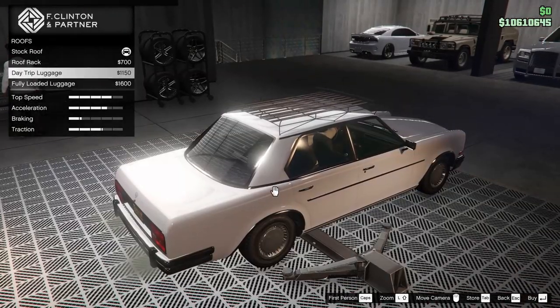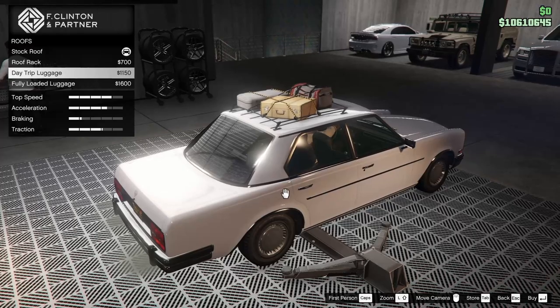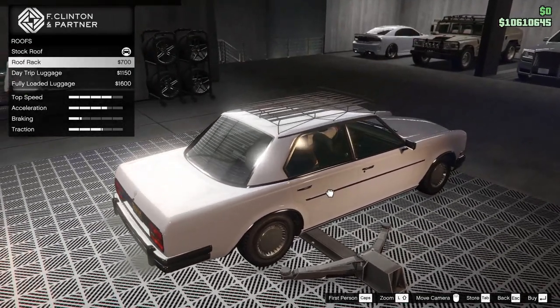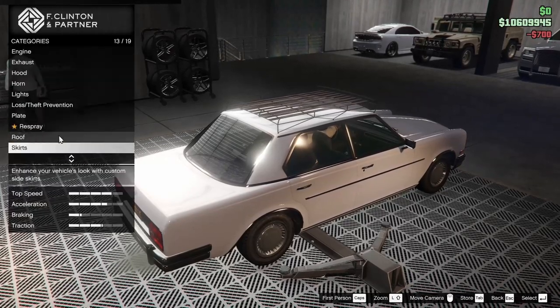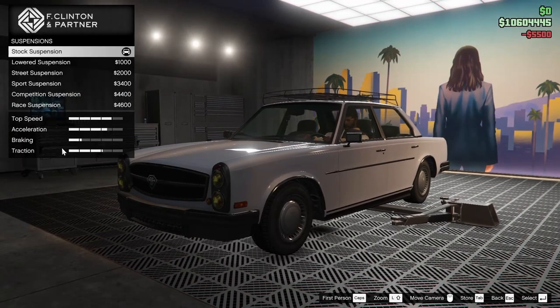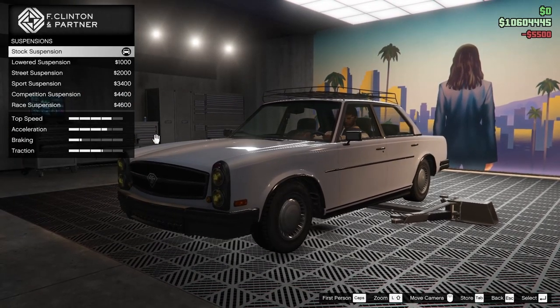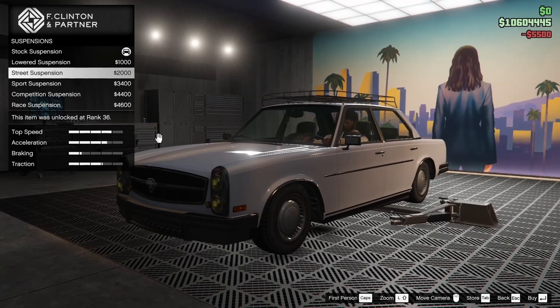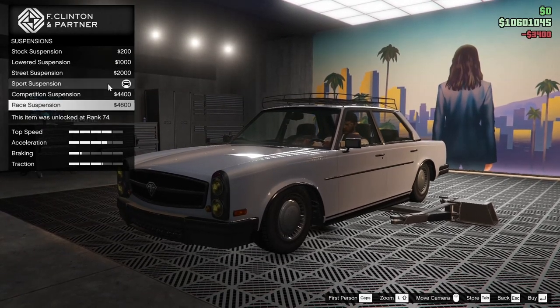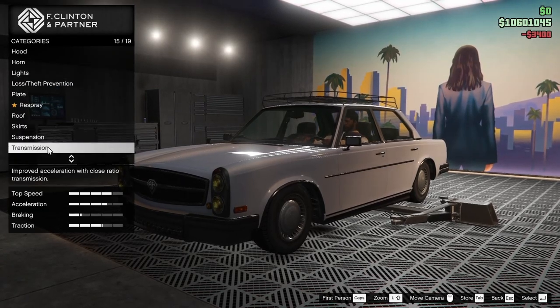We got the roof rack that we can put on this thing — the day trip luggage and the fully loaded luggage as well. I'm going to go for just the regular roof rack. For the skirts, we can add some onto the vehicle — we might as well. For the suspension, we can slam this thing right down, but I don't really like the look of it all the way down, so we'll go sports suspension because it's still a little bit off the ground.